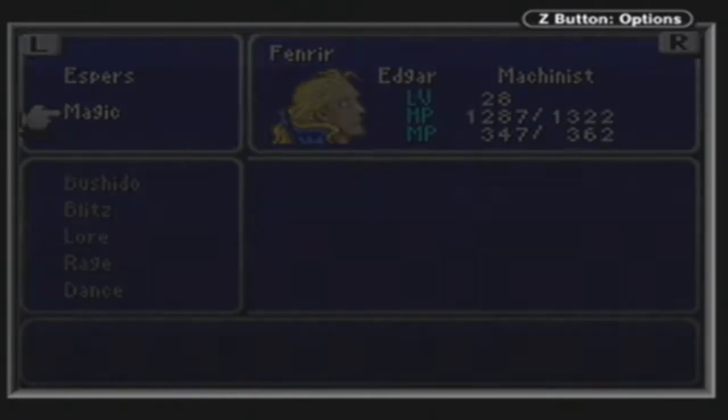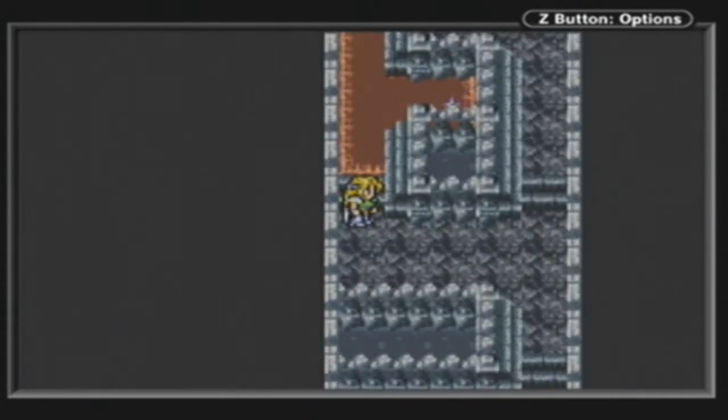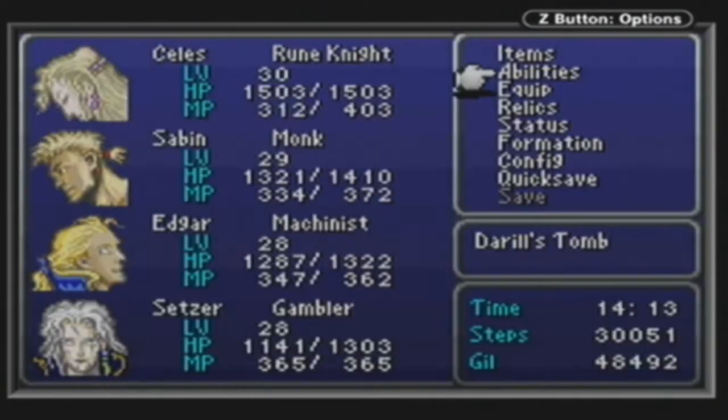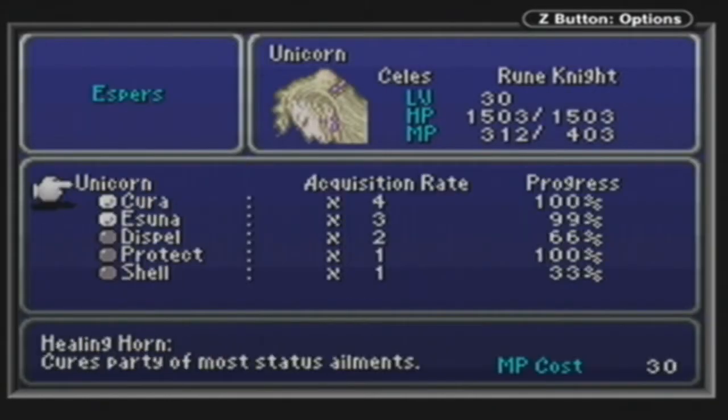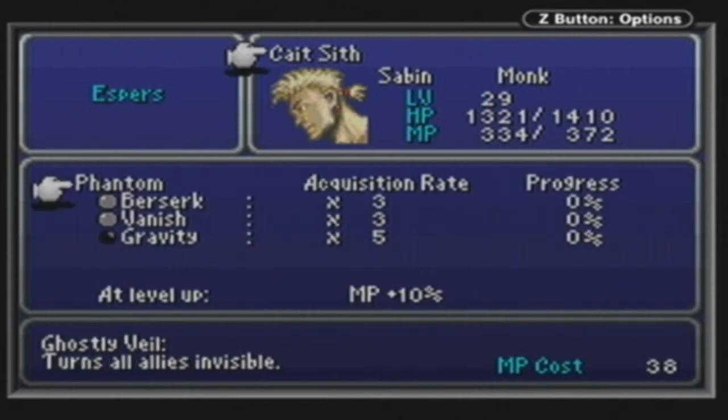So let's heal up once again because we've got a boss coming up now. We'll use a tent if we really need to, but we don't need to. The boss coming up is interesting — I like the art design. We could really grind a lot and get some AP in this place. Float is poor, so I think we'll switch that over to something else to get some more MP.